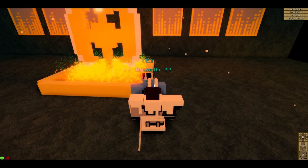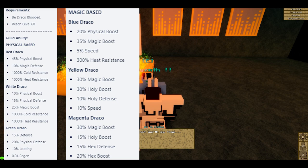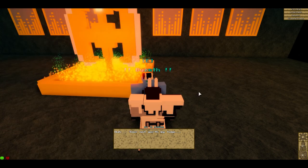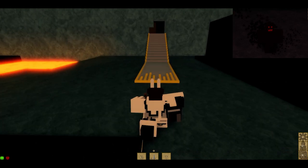Talk to him. You don't need any rep, but you need to be Draco-blooded and reach level 60. The guild ability has six different variants depending on your draco color. I'll put a screenshot up rather than reading them all. That's Draco done.